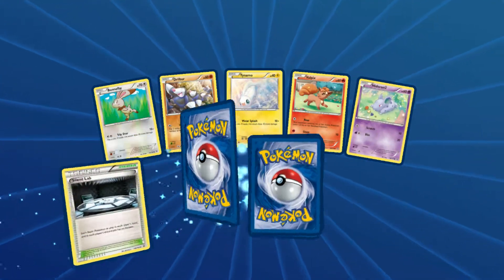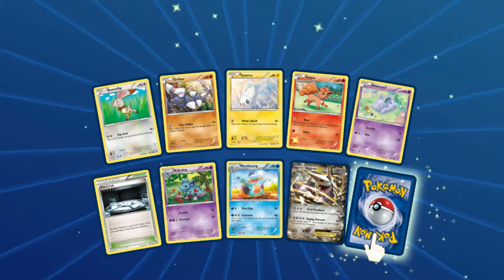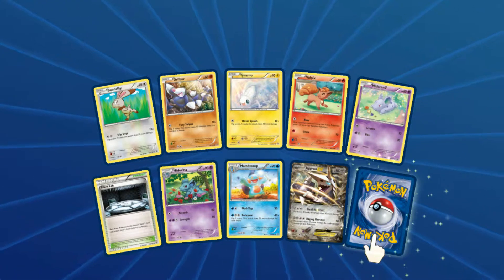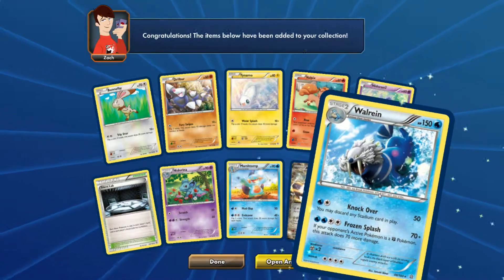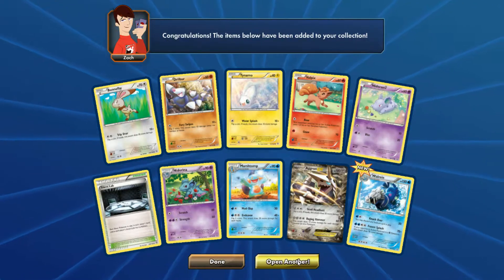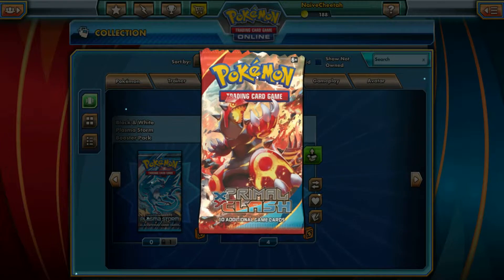All standard cards, and we've got two rares in this one. We have an Aggron EX — oh my word, that's three EXs in these packs so far, this is ridiculous luck. And a War Rain as well. I actually already have an Aggron, so I now have two Aggron EXs in my collection. This has been some pretty insane luck so far for these packs.